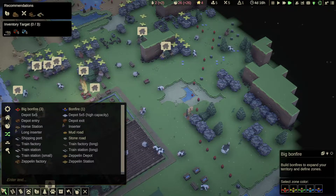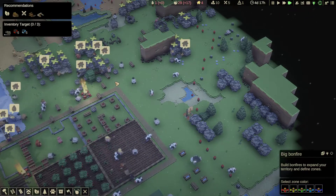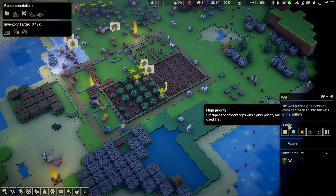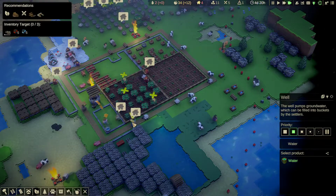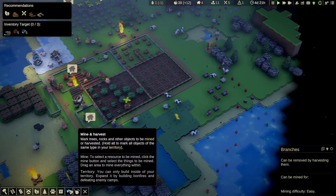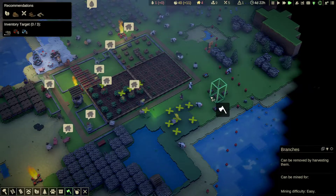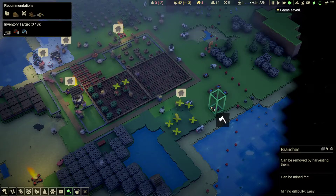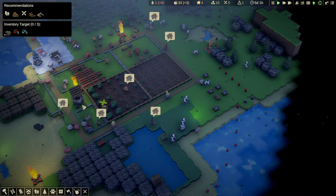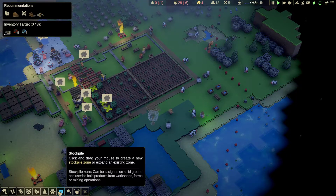We've not got much water. Let's put the water as a bit of a priority - higher priority. I might need another well actually, because I just don't think that's keeping up. Let's do another well. Let's clear up these branches because it'll stop me building. Yeah, definitely need another well. Let's clone the well - pull it off the road, put it just there. Do a stockpile for the water.